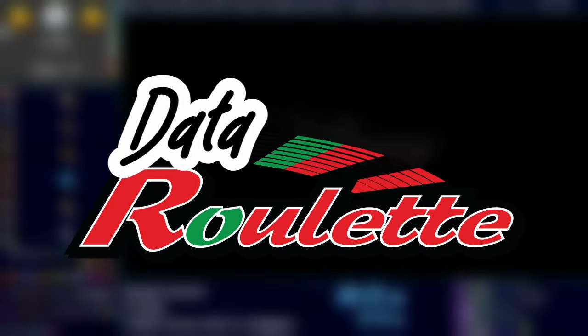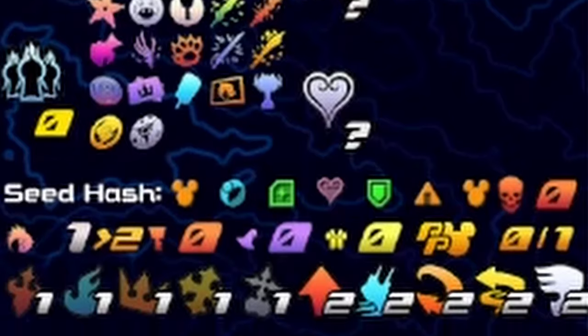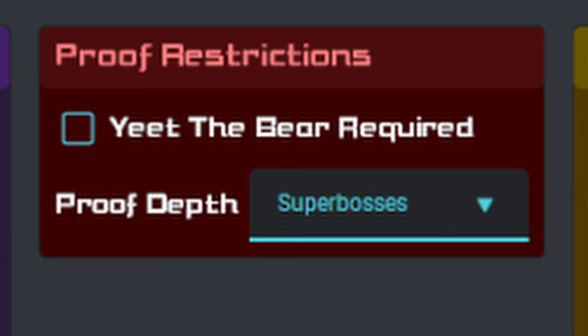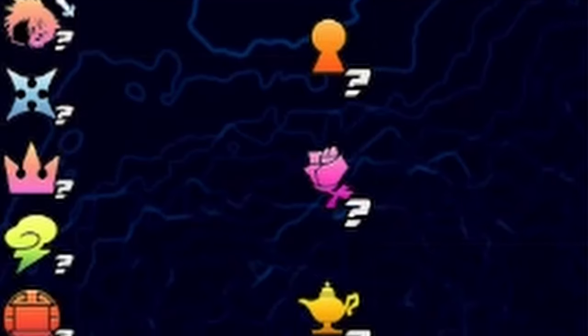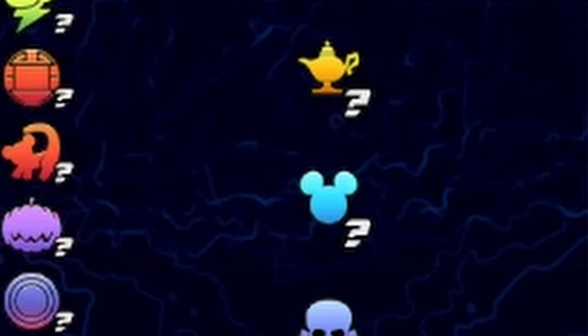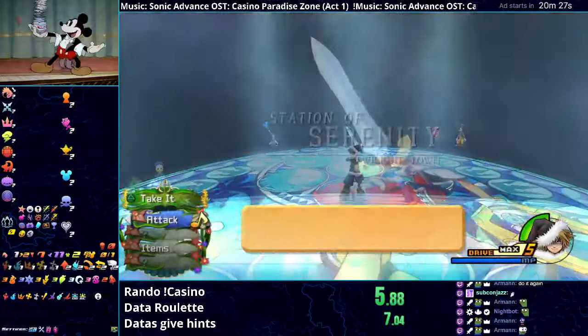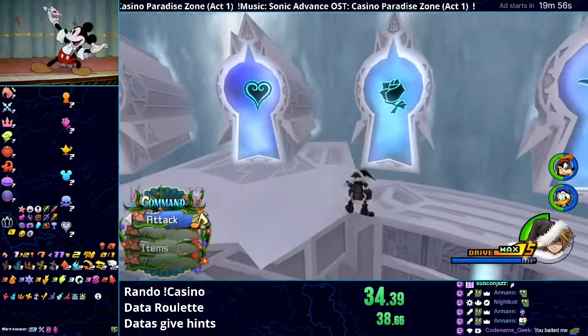The last game is Data Roulette. In these settings, you start out with two proofs, and all you need to do is find the last one. However, the proof is on one of the Data Org bosses, so you're guaranteed to fight one of them. But to make things even spicier, the Datas also give the hints, meaning you have no hints for any items until you beat a Data. When you beat one, they'll reveal all the important checks in one of the worlds. So basically, pick a Data and try your luck. Take a guess on how many Datas I had to beat to win.